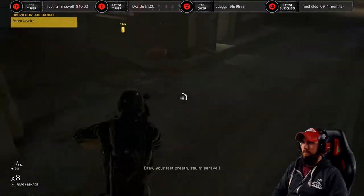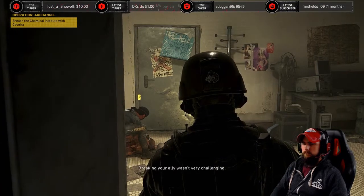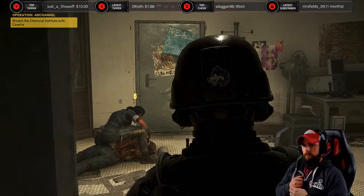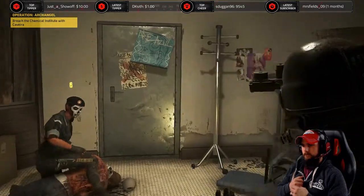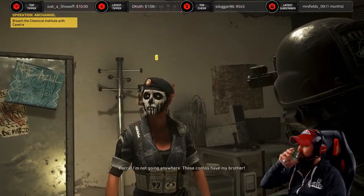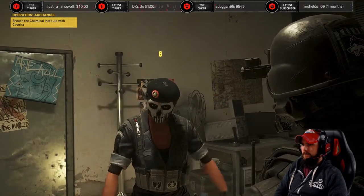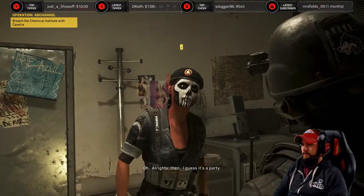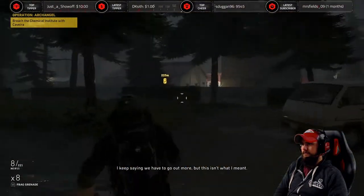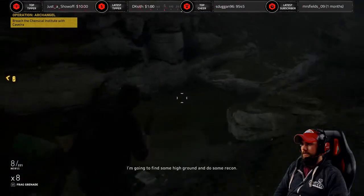There she is. Breaking your ally wasn't very challenging, but I found ways to have fun. Kavara? Watch out — who the hell are you? We're Ghost Recon. Rainbow sent us to extract you. I'm not going anywhere — the Sicarios have my brother. You can't fight all the Sicarios alone. I guess it's a party, let's get it. I keep saying we have to go out more, but this isn't what I meant. I didn't want to get you in trouble. I'm going to run over here and find some high ground to do some recon — I'll let you know what I find. I'm going to grab some high ground as well.